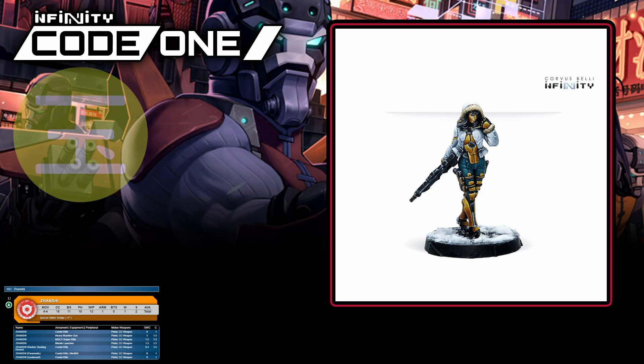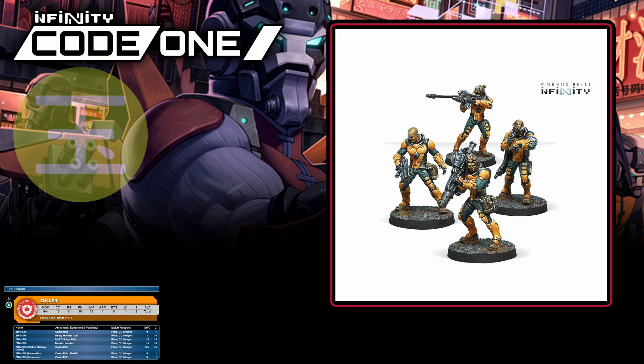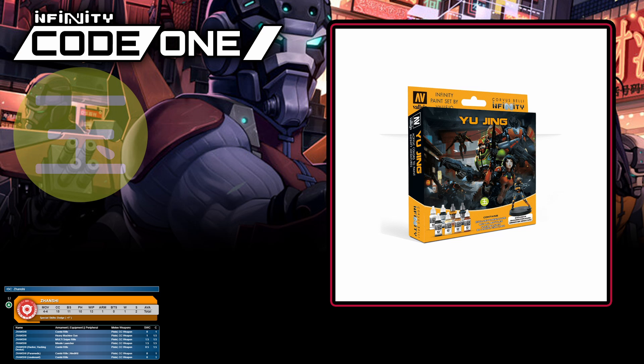Much like the Fusiliers of PanO, Zhanshi are the basic line trooper of Yu Jing. They have some subtle differences that can matter — whilst Zhanshi are a point worse in shooting than a Fusilier, they're two points better in close combat. As expected, there's a paramedic, a hacker, and a lieutenant variant all available, as well as a few different weapon loadouts. Your first source for Zhanshi is likely to be the Operation Coldstorm box. However, there's also a sniper, HMG and missile variant in a separate Zhanshi box. The Yu Jing paint set also includes an exclusive forward observer miniature.